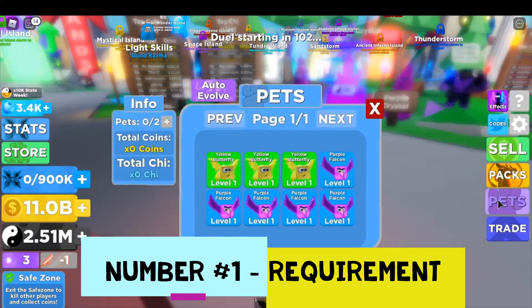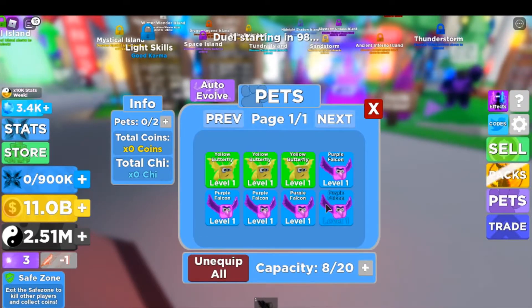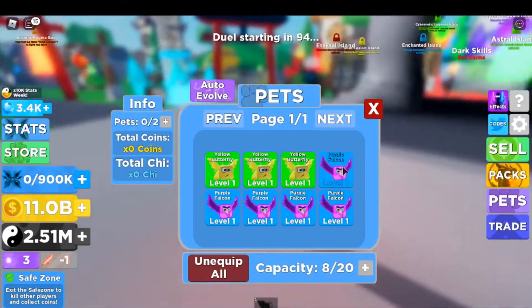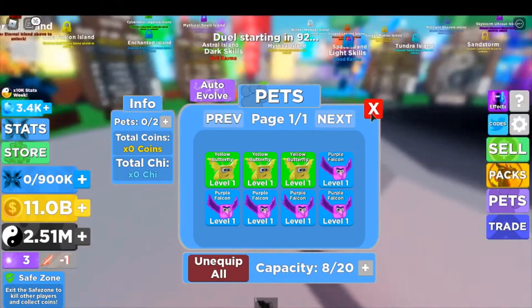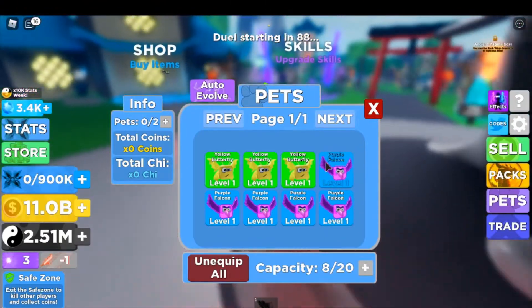Number one: make sure you go to pets and you have five of the pets, or the pet that you want to evolve. In this video I will be evolving the purple falcon, so you must have five of those pets.